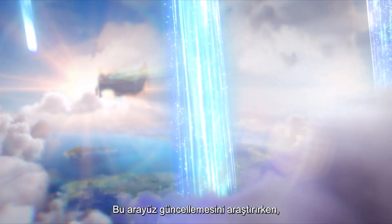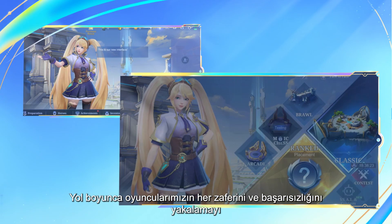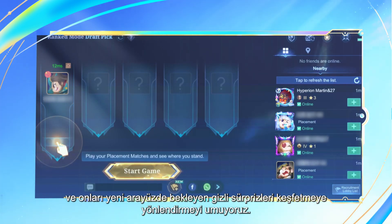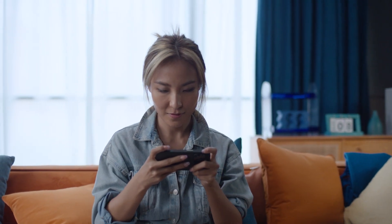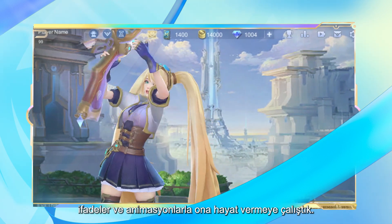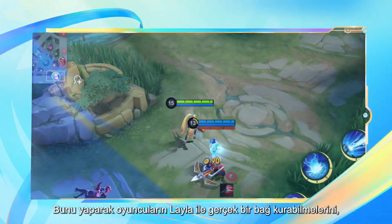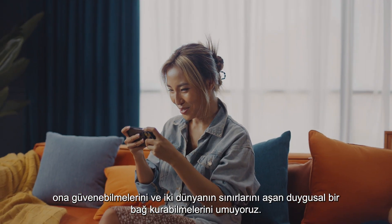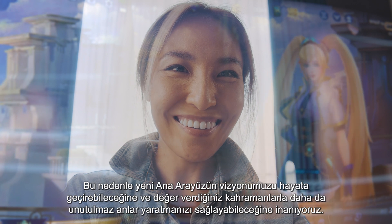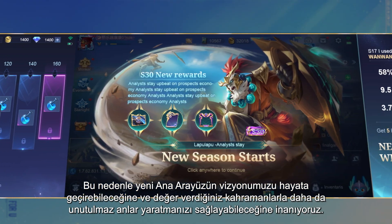While researching this interface upgrade, we placed great emphasis on the heroes and their profound connection with our players. We hope to capture every triumph and setback of our players along the way, and guide them towards discovering the hidden surprises that await within the new interface. In bringing Layla to the main interface, we strive to bring life to her through expressions and animations. By doing this, we hope that players can forge a genuine connection with Layla — to trust in her, and to build an emotional bond that transcends the boundaries of two worlds. This is why we believe the new main interface can bring our vision to life and enable you to create even more unforgettable moments with the heroes that you hold dear.